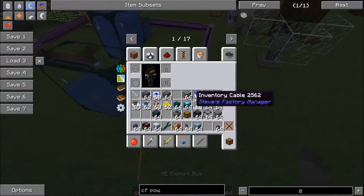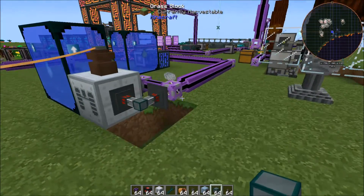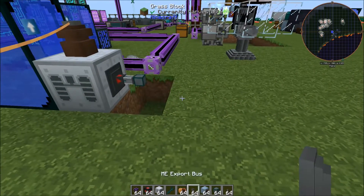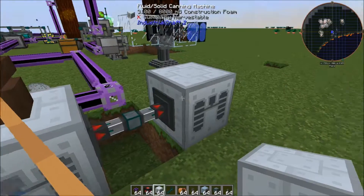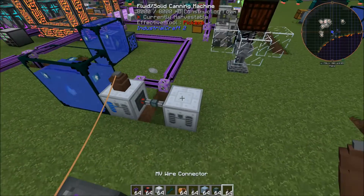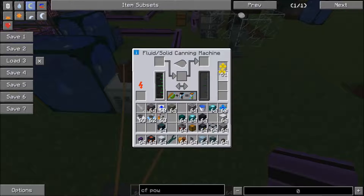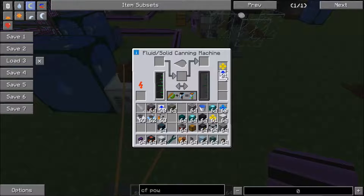Now we're going to put a fluid conduit here and set it to extract. Then we'll put another fluid canning machine right here and tell it to insert — so the construction foam is coming in here. Let's go ahead and give this one power as well, give it an ejector upgrade, and then give it about 10 overclockers.